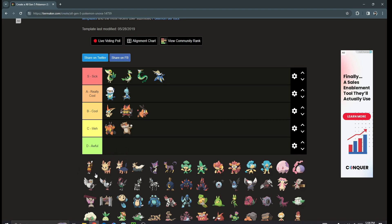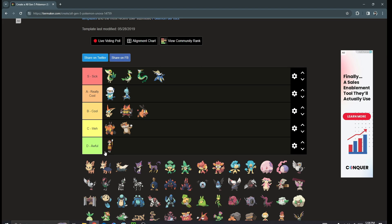Next we got the Patrat line — I'm actually not the biggest fan. I do like the Patrat shiny though. They're not really good competitively, their designs are kind of bland, and the only thing that brings them any value is the fact that they have a half-decent shiny.